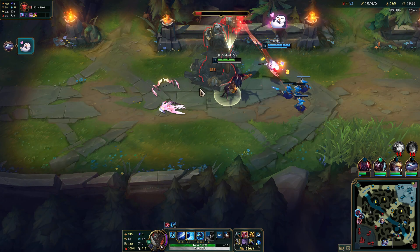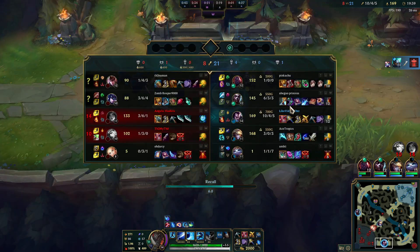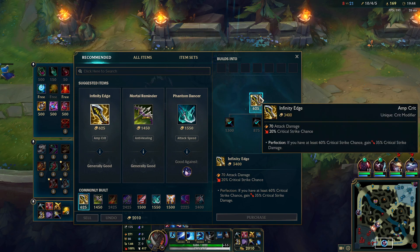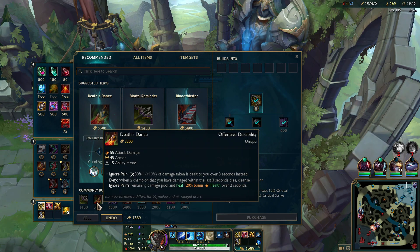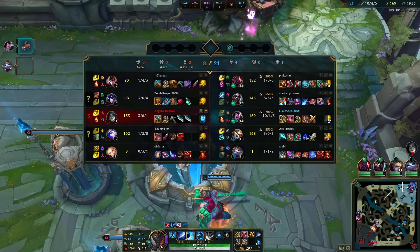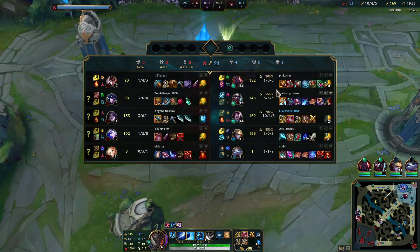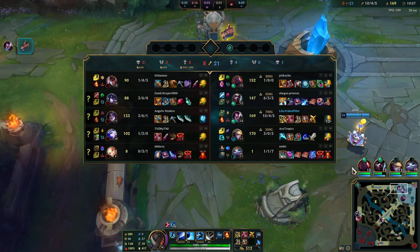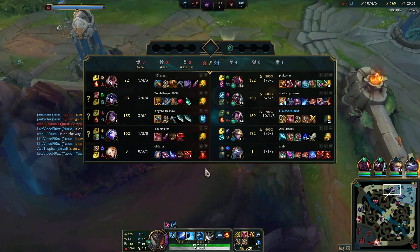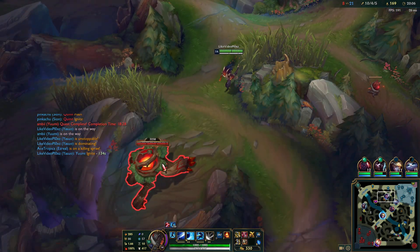I think they do have 3 AD carries and a tank and a very strong AP support, but I don't think they can beat our team comp. I feel like we have too much all-in for them to deal with. Pretty sure it is a GG. Gonna go for Death Dance now — it's just too good of an item to not get right immediately. Just grab this and go for some more 1v9 plays.